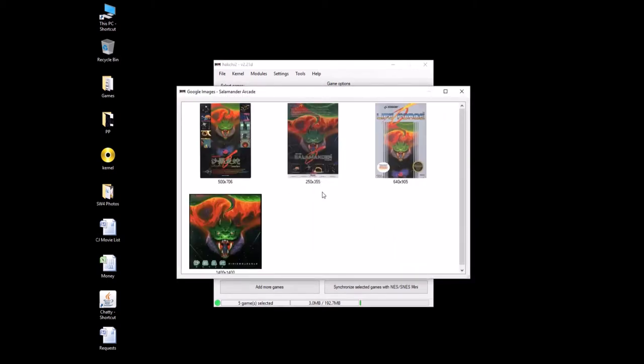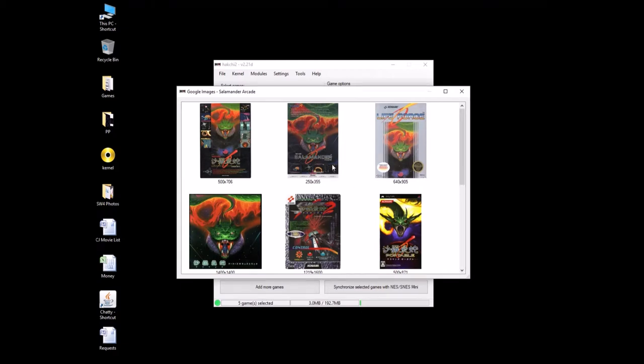Salamander, Salamander Arcade — Google box art. All these look really good except for that one. That has nothing to do with this — that is Life Force for Nintendo. Nonsense. We want this one. This one looks cool. Salamander, got it.